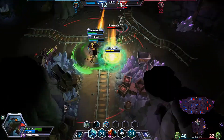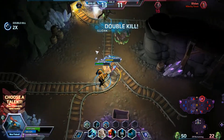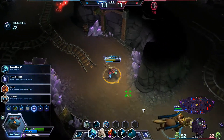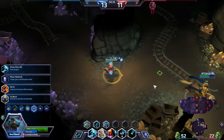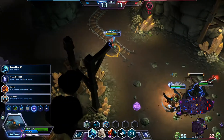We're going to secure the kill on Zagara. This is a perfect time for the ultimate — we're going to push everybody away from us, which will help our team secure kills and keep us alive. For our level 13 talent we are going to pick up Sticky Flare, which makes our Q slow targets, making it a bit easier to secure kills.